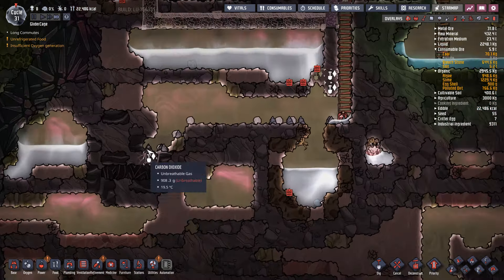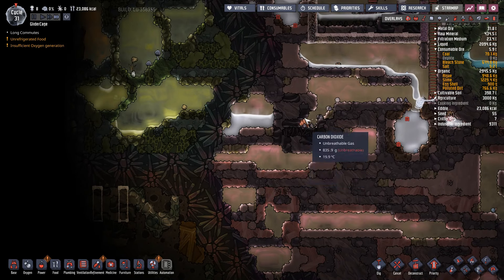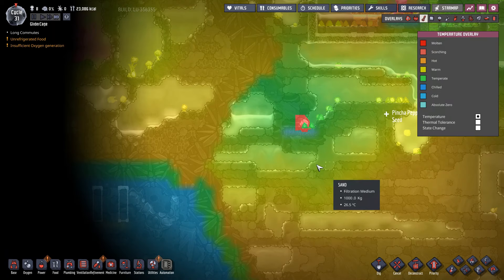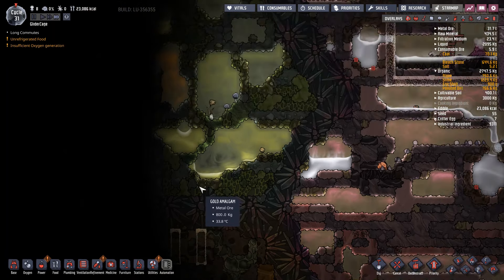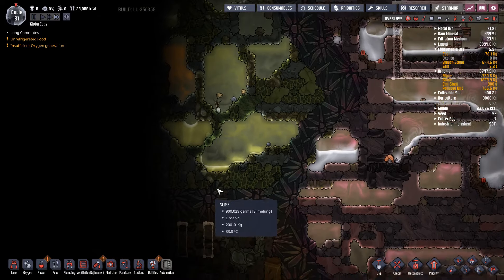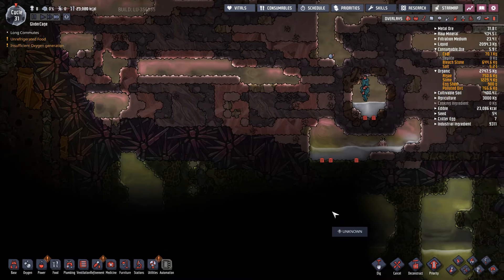A copper volcano — awesome! This is another great find early. You will waste a lot of duplicate time, labor, and power creating a lot of heat refining metal, but if you come across a refined metal volcano, that's just free refined metal. You can do higher-level tech stuff with lower cost to create the components. So that is a magnificent find.